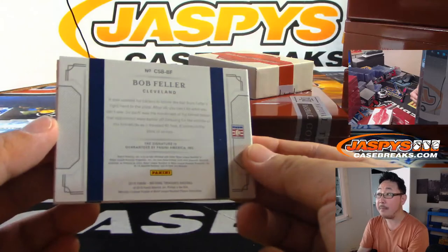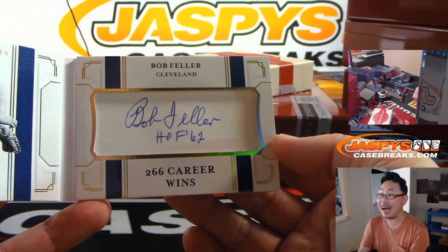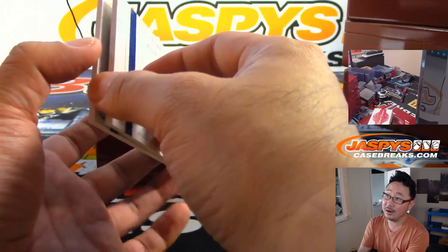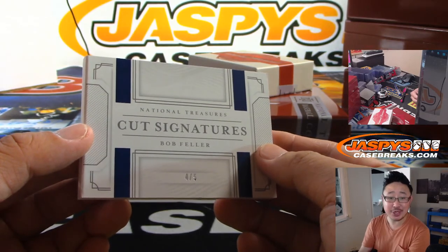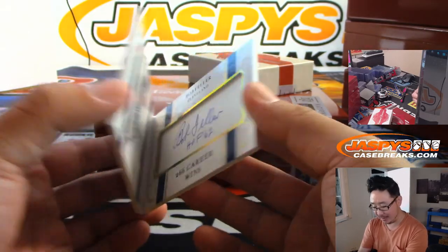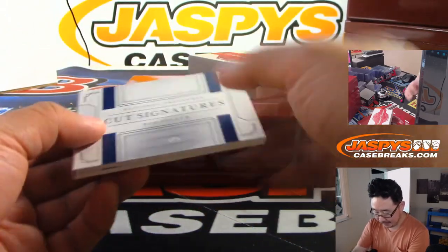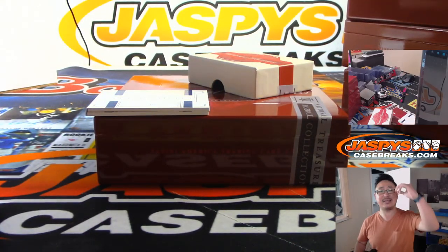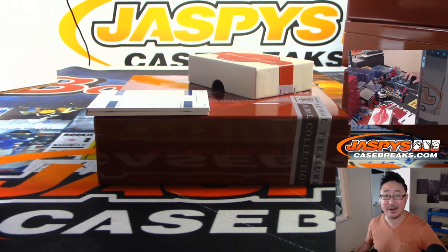Woo! Bob Feller cut autograph, four out of five — Roger, at the very end, last spot mojo gets the Bullet Bob cut autograph! All aboard the Big Hit Express — woo-woo! And there you have it, ladies and gentlemen, a great break in the books. JaspysCaseBreaks.com, more in the store — check it out. We'll see you next time. Bye-bye!